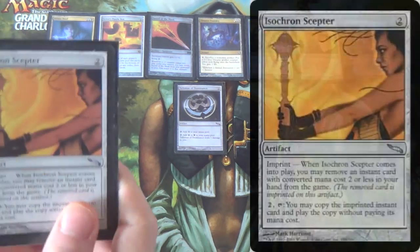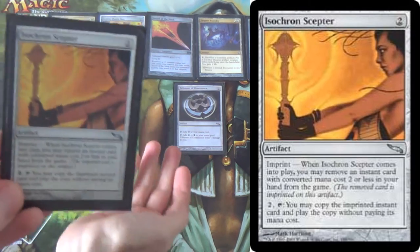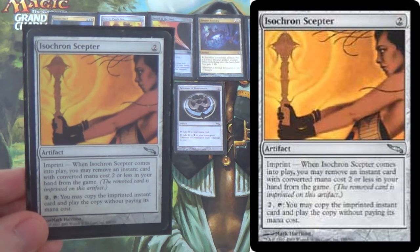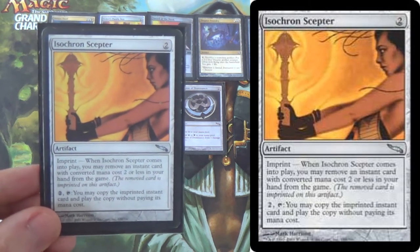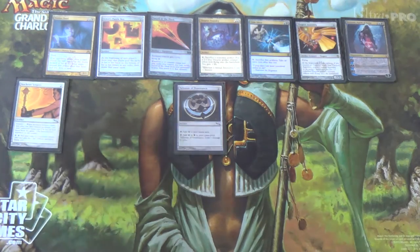We run Isochron Scepter as a one-of, because we can tutor it up with Muddle the Mixture. I'm not convinced we want too many Scepters — there's too much artifact removal, Abrupt Decay is a card — but for the 'I can just randomly win this game' situation, we keep it in the deck.